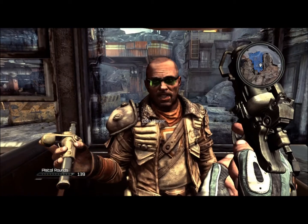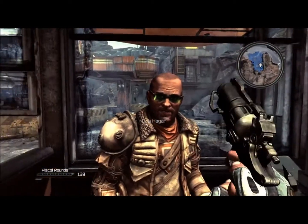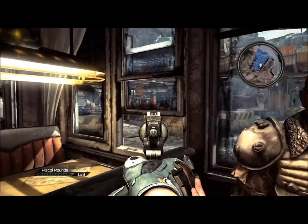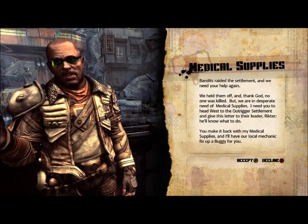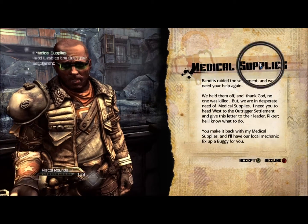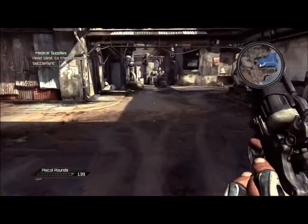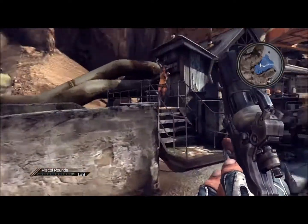Just past the hill across the way you'll find another settlement. They tend to stick to themselves but they're friends, and they have what we need. Just give this letter to Richter. So I'm gonna accept the quest — we just need to align the main part. And then yeah, you'll get some mill supplies.